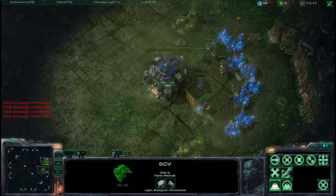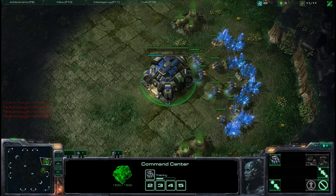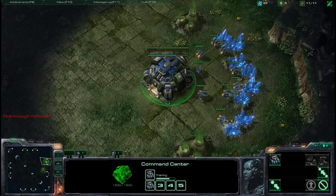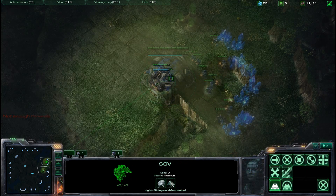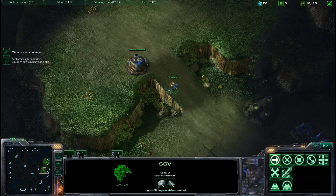This video is going to be explaining how to do the Terran 1/1/1 build and how to execute it. The 1/1/1 build stands for fast barracks into factory into starport, and you can already guess by that it means you need to get a lot of gas early on.